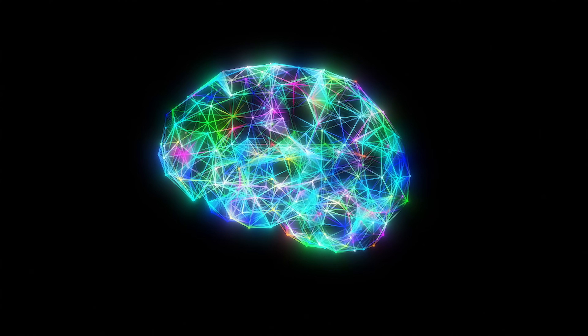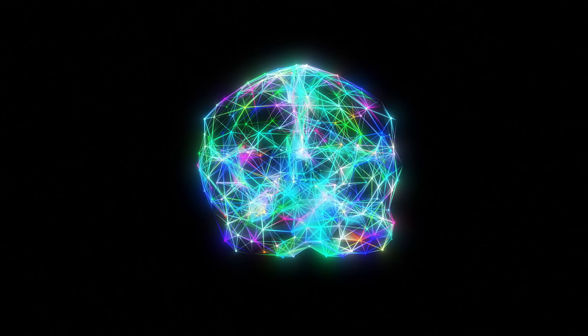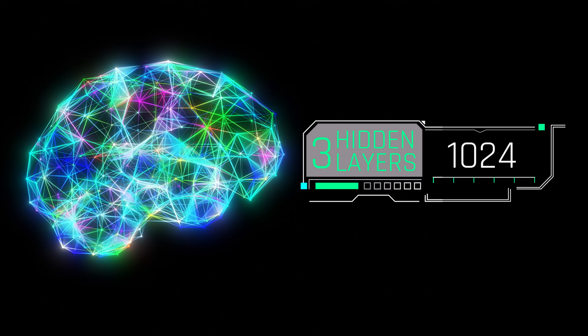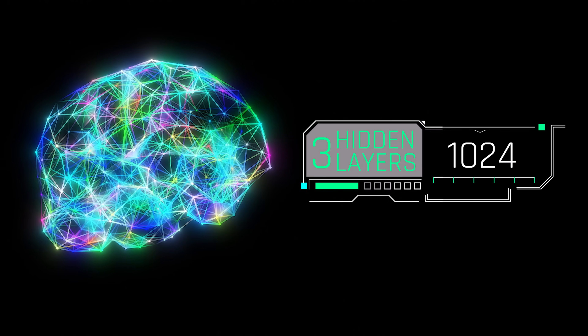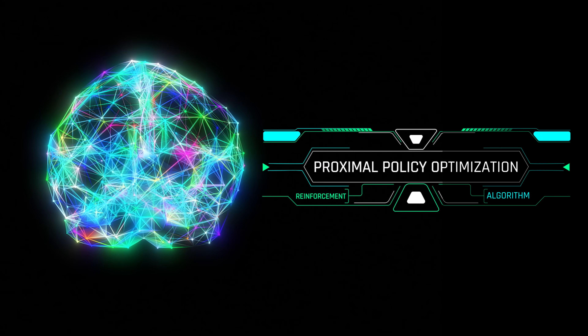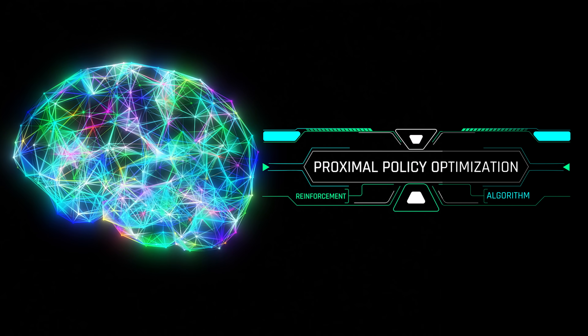In today's hand combat simulation, we are using a standard neural network architecture for our agents, consisting of three hidden layers, 1024 units each. In order to train this neural network, we are using a reinforcement learning algorithm called Proximal Policy Optimization. This algorithm utilizes rewards and penalties to guide an agent's behavior.